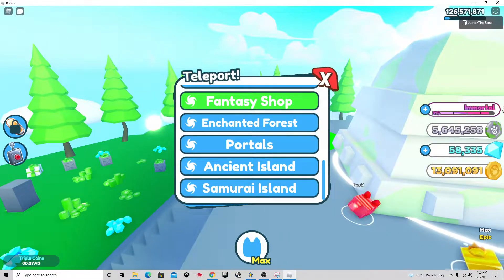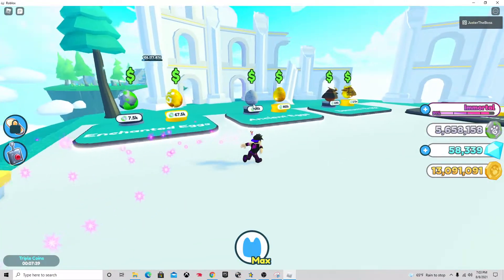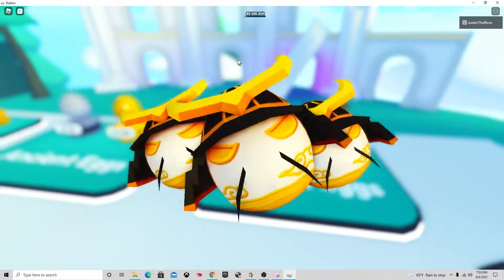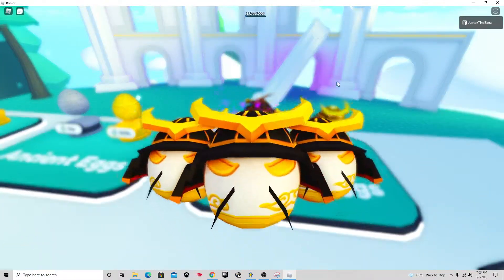So the way to do this is once you get a lot of fantasy coins, this is how to get overpowered pets — I recommend going to the Samurai Egg. And this obviously isn't it, because you can obviously get really good pets like this, but I'll show you how to after this, so this isn't the whole video, just saying.